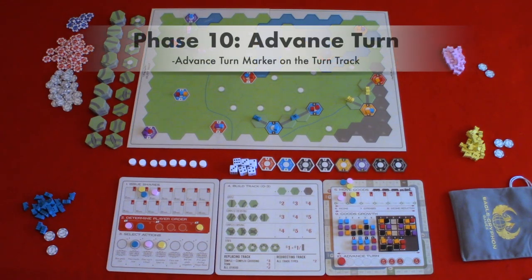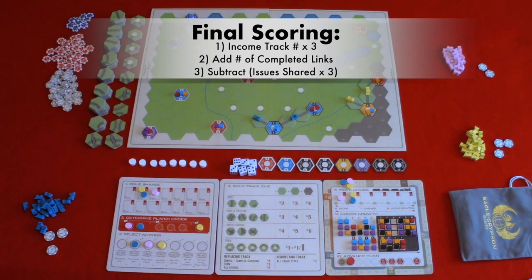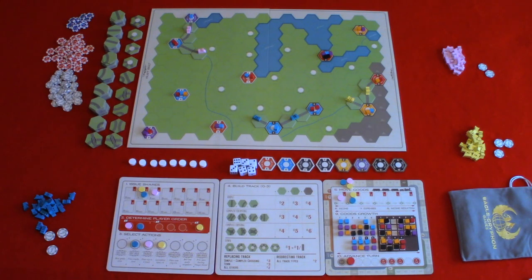Phase ten: advance the turn marker on the turn marker track. Turns continue until you reach the end of the final turn, at which point you go into final scoring. Final scoring takes three steps: Step one — gain three victory points for every dollar you have on the income track, so if you're on 10 you would get 30 victory points. Step two — get one victory point for each section of track that makes a complete link. Step three — subtract three victory points for every share issued. The player with the most victory points wins Age of Steam.